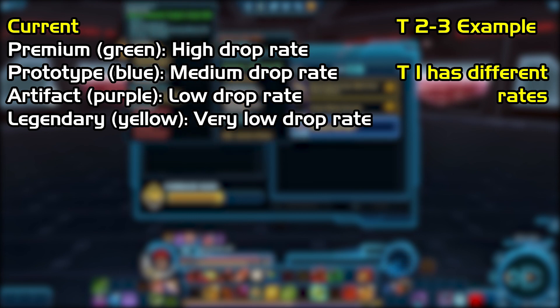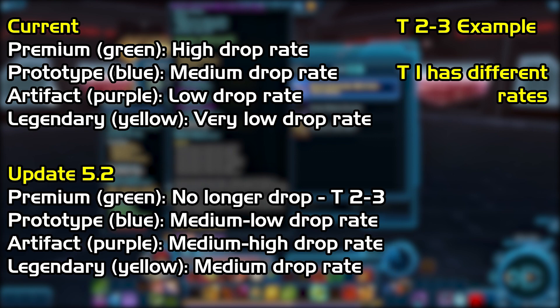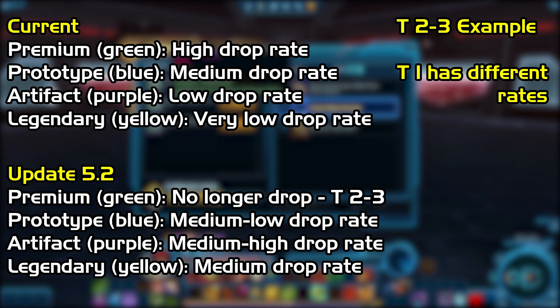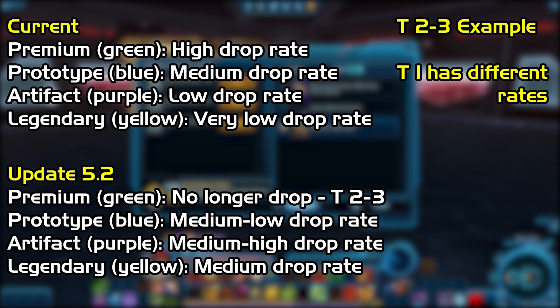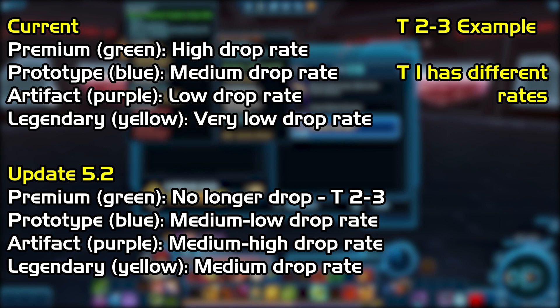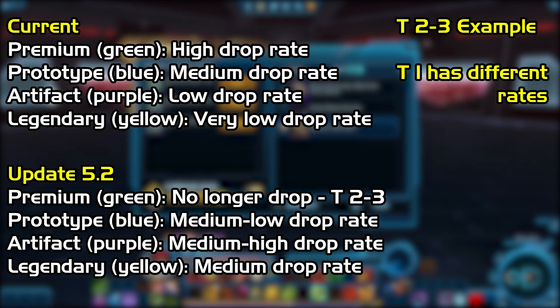What they're going to be doing is changing it to the following. Premium, again green, is actually no longer going to drop for tiers 2 and 3. Prototype, your blue, is going to now be a medium to low drop rate. Artifact is going to be a medium to high drop rate and legendary is going to be a medium drop rate. And once again, as you level up, those rates are going to only increase over time.